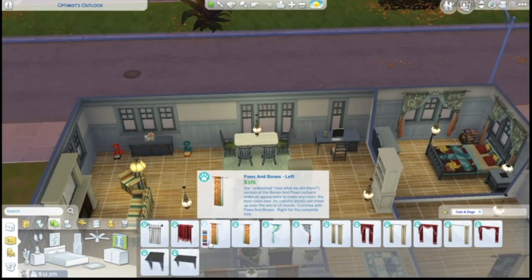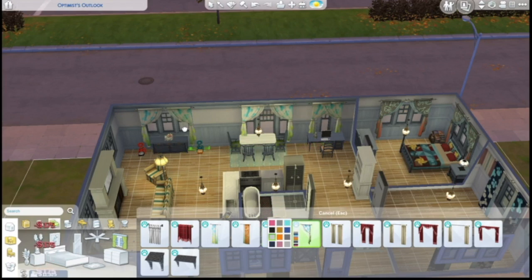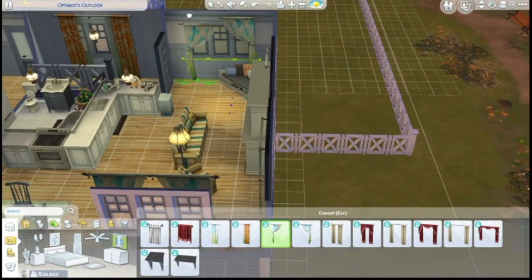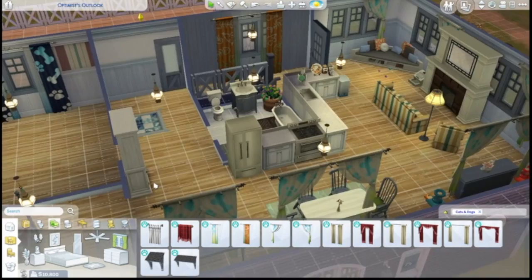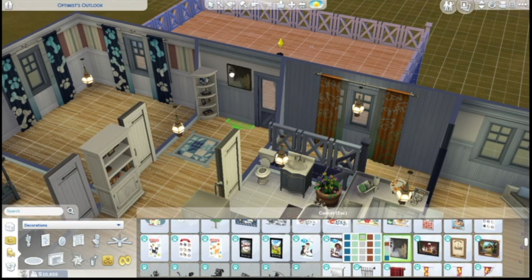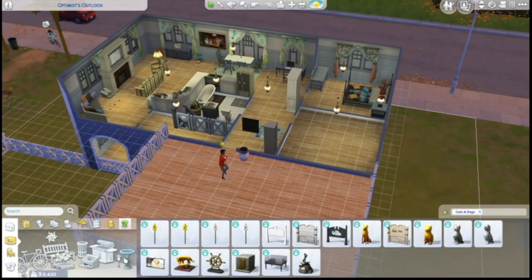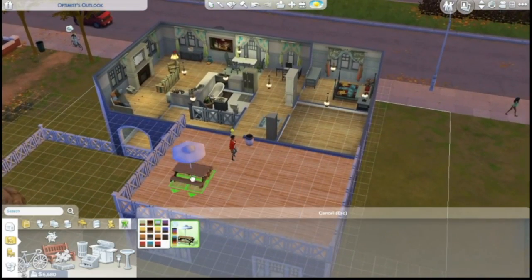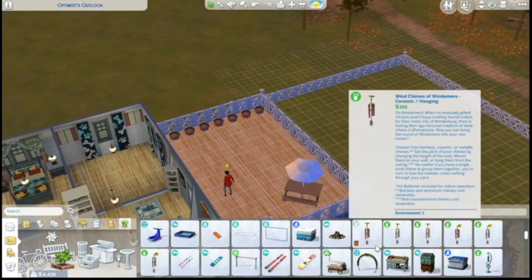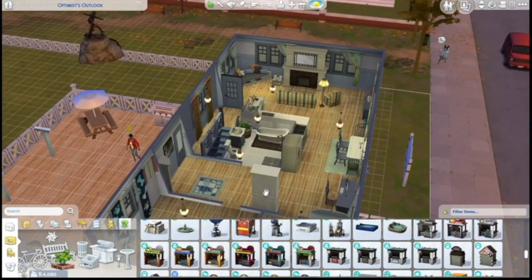By the front door I couldn't get curtains into this one room — they just were not snapping into place on the left — so I just didn't put them in and accepted that. Then I lied about being almost done — we do want to put a couple of art pieces inside, even though I didn't leave a ton of open wall space for decorations. We're also putting a little grill and picnic table up here, a clothesline, a bucket for laundry, and a ton of planters, so there's plenty you can do on this lot while having the vet clinic.